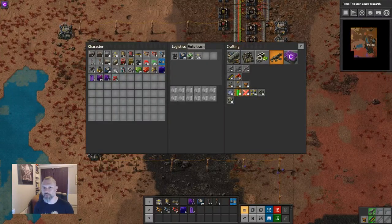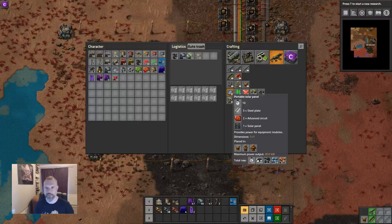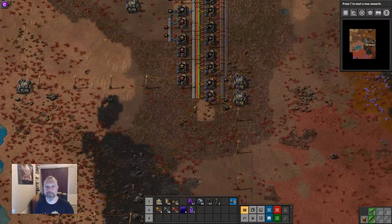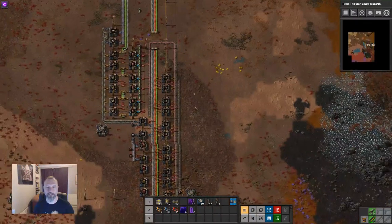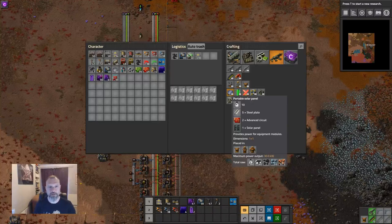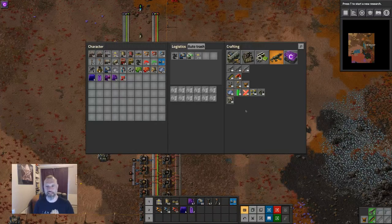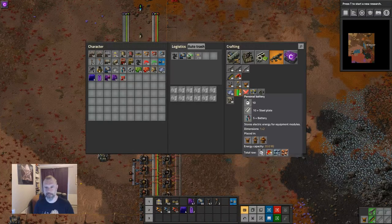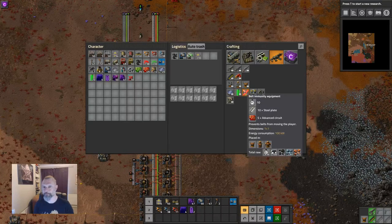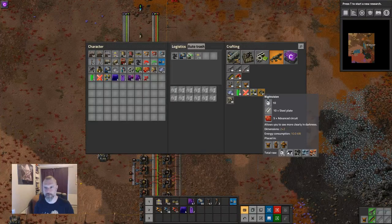Portable solar panels take solar panels, red circuits, and steel. What tends to happen is that somebody sets up a solar panel making factory and then they pocket craft the portables. I'm just going to magic them by holding down shift and pressing left click. But you'd normally set up a factory for these. Batteries similarly get handcrafted. Belt immunity equipment: bit of steel, bit of red circuits — I'm just going to make one of those. Personal robo port — let's make a stack of those; you would normally make between one and five. Night vision — one of those.